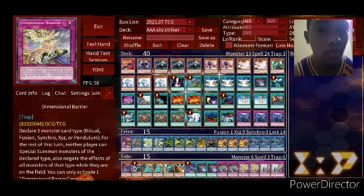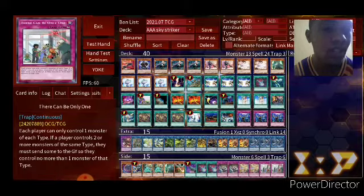Dimension Barrier — a very, very powerful card in the meta because it stops Fusion, Synchro, XYZ, or Pendulum for the rest of the turn — opponent can't summon them or activate their effects. Very good against Shadolls, Swordsoul, a lot of decks — every deck in the meta right now as long as it's not a Link deck. And one of the most annoying cards a deck can have. Many times I make my opponent scoop because of this.